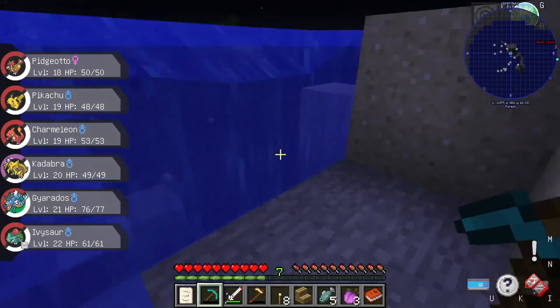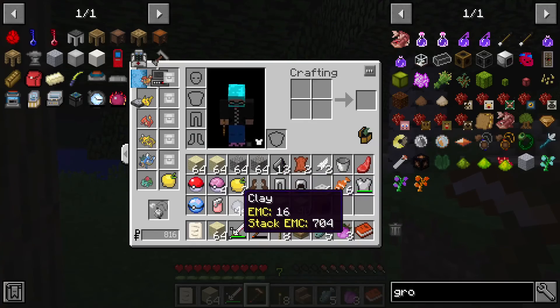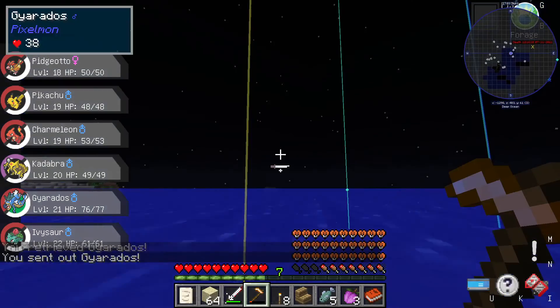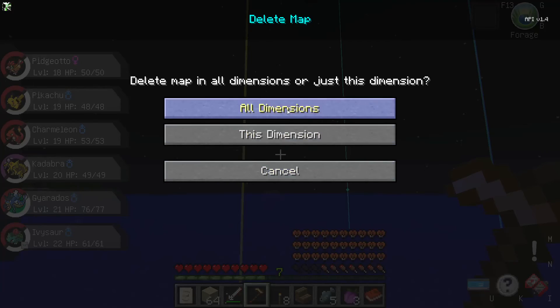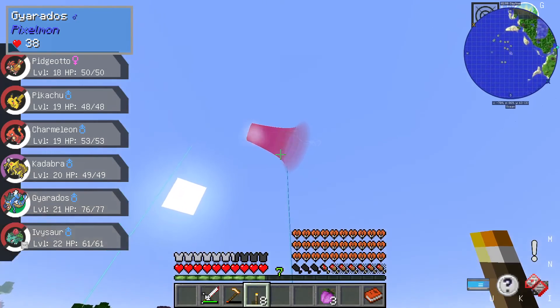I need a bunch of gravel and sand. We got all that. I think that should maybe be enough. Let's return Gyarados. Let me open my journey map real quick and get rid of this death marker. Please don't have crashed on me. It just crashed on me. If any of you know what this is, leave it in the comments down below, because I'm curious what this thing is.